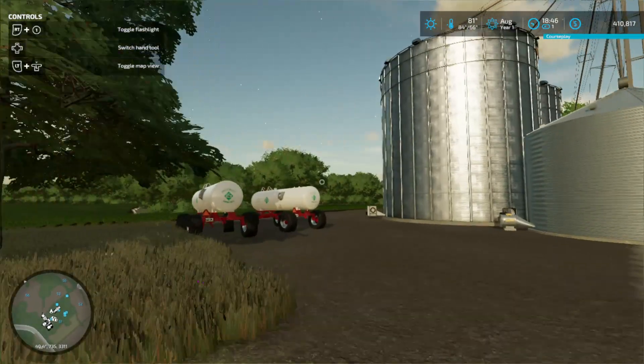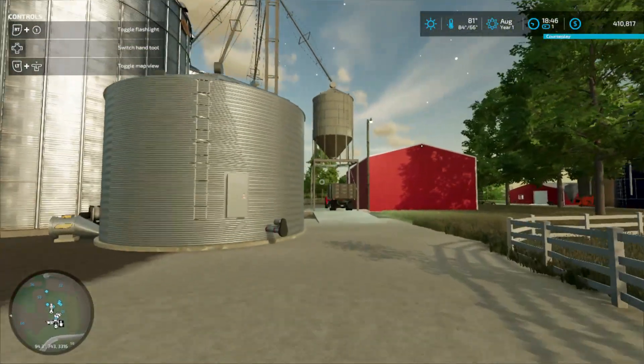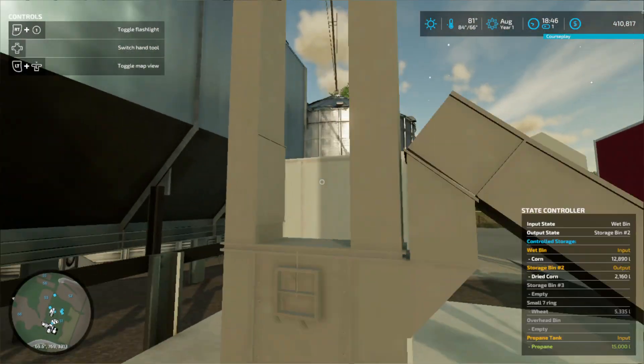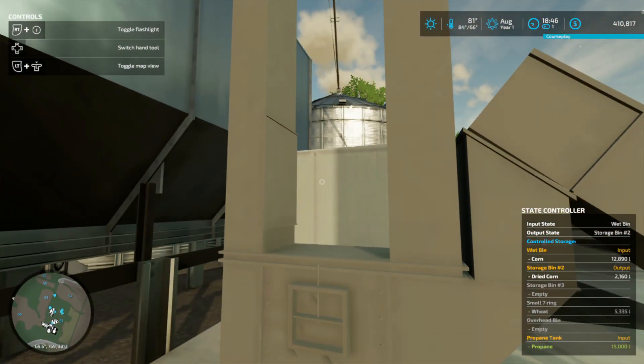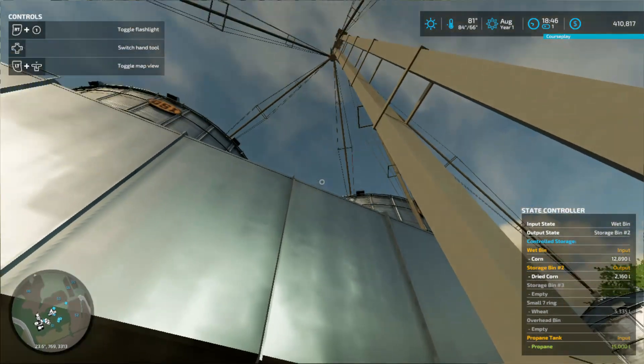We're going to run some anhydrous on this map. We just ran some weed in, and we're going to try some fall anhydrous because there'll be corn next year. I'm going to set a NichoLink, and the information is down below. This grain bit came out by Squatch and Monkey.